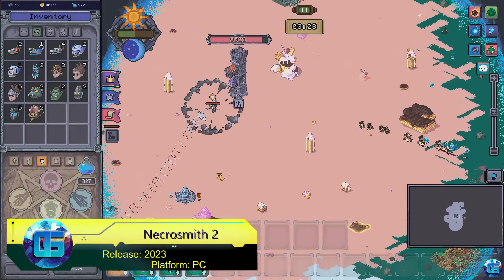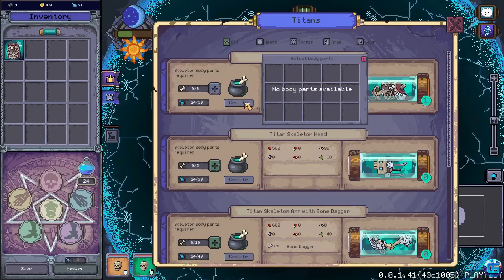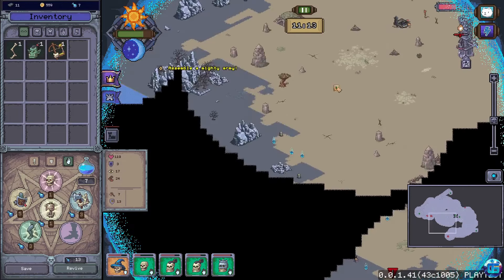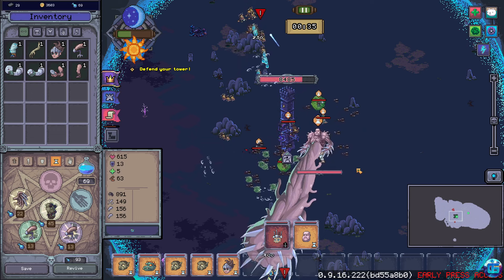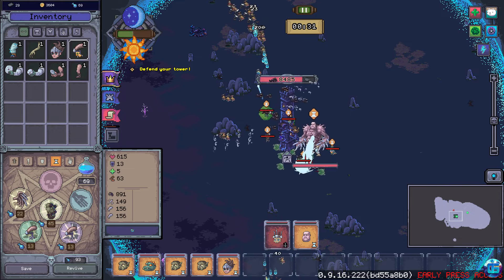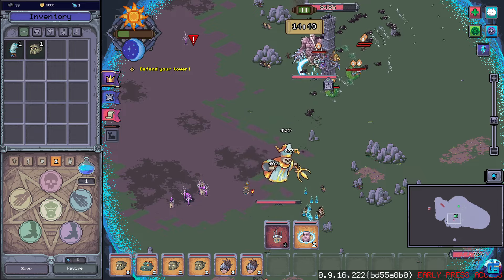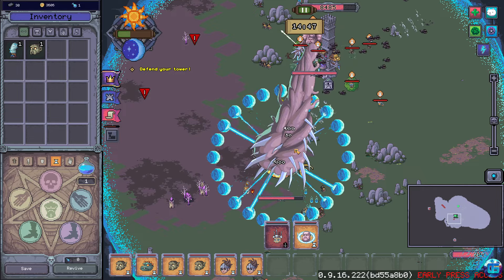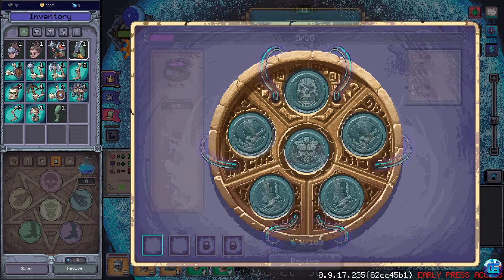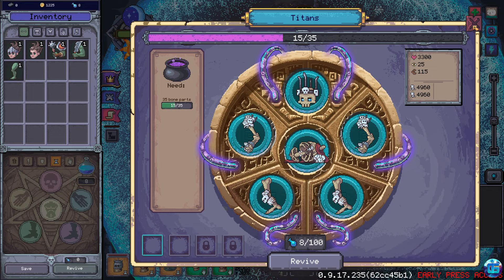Necrosmith 2 — in this sequel, the beloved concept from the first game has been expanded, making the game much more interesting. The developers carefully approached the changes, retaining most mechanics from the first game in their original form. You'll need to explore the surroundings for missing ingredients while simultaneously gathering resources to upgrade and expand your laboratories. There, you'll conduct inhumane technomagical experiments to create a legion of undead that you'll lead through various biomes in search of keys to escape this world.